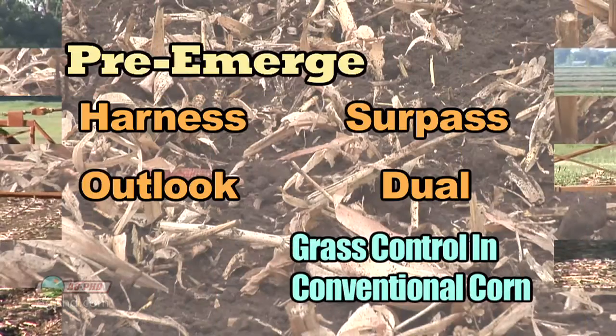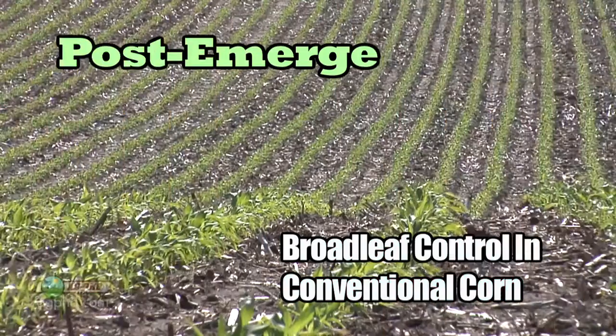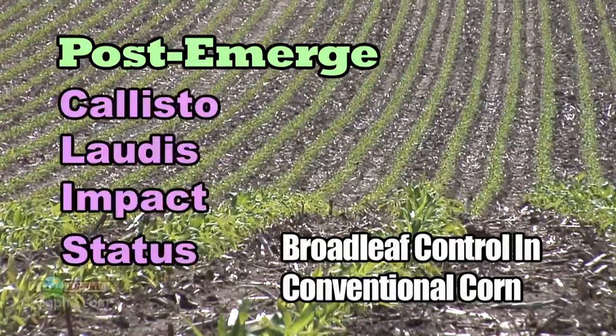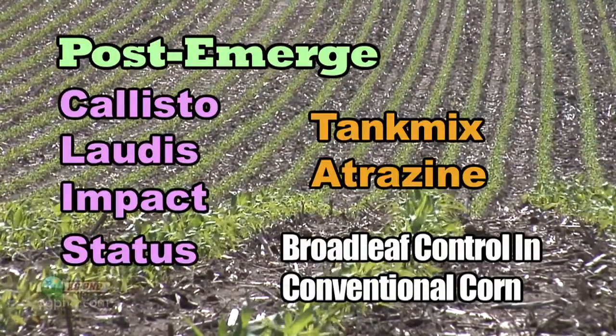In conventional corn we still talk a lot about getting a good grass control herbicide down — like Harness, Surpass, Outlook, or Duo. We want the full rate out there, and then follow with a good broadleaf killer post-emerge that may give you a little bit of activity on grasses as well. Things like Callisto, Laudis, Impact, or even Status combined with a little bit of Atrazine. So that's the conventional side.